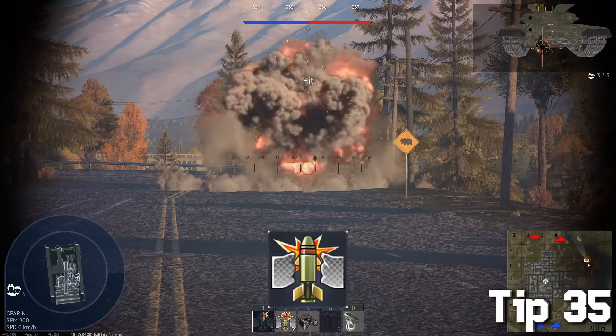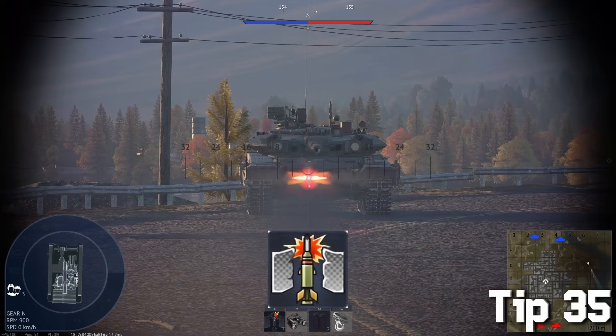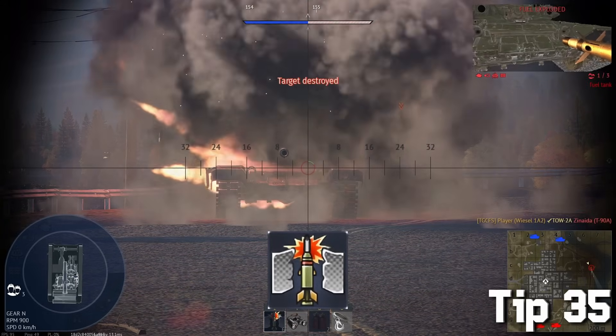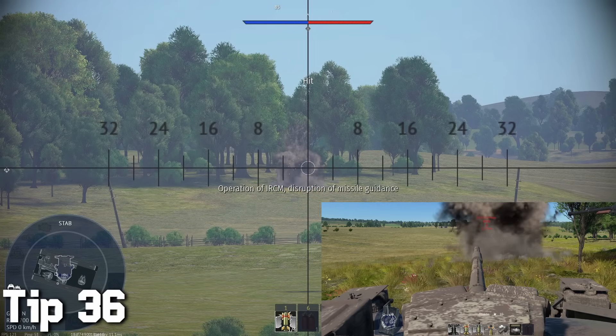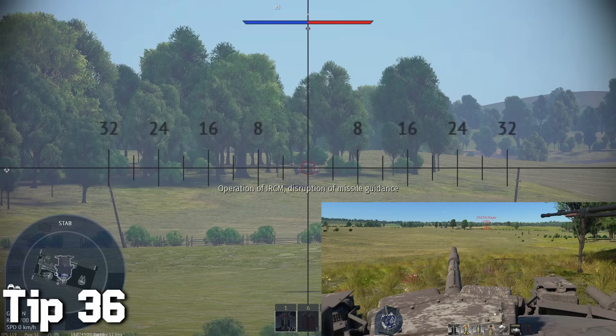These kinds of ATGMs are ineffective against explosive reactive armor, but tandem shaped-charge ATGMs don't care about ERA and will go straight through that armor, no problem. These little eyes — soft-kill APS — help mess up enemy ATGMs coming your way by disrupting their controls, increasing your survivability, but it only works against older ATGMs.